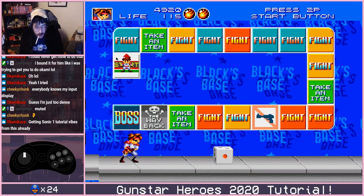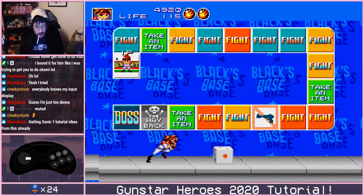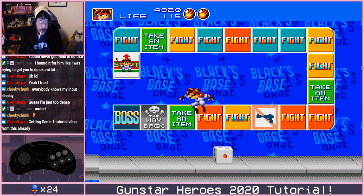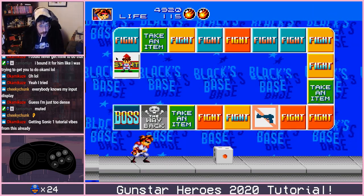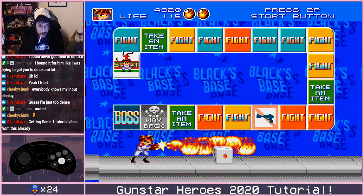The first thing to note is what all of our buttons do. Up, down, left, right is our movement. We choose fixed over free shot, and what that allows us to do is while shooting, we have eight directions — just like an arcade stick.